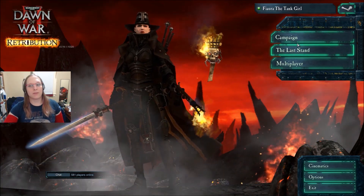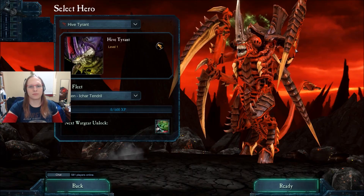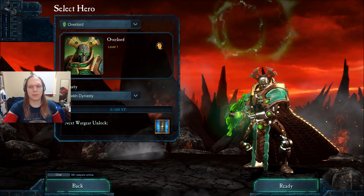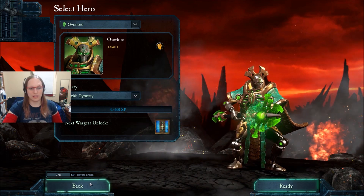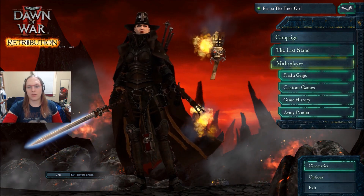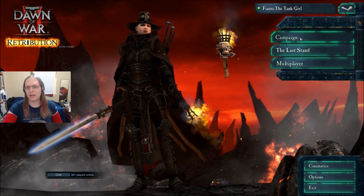You have three options for play. You still have the Last Stand option, which was introduced in the second expansion — that's the cooperative option where you can play virtually anyone. They actually recently released the Necron Overlord, like in the last two months. So it's a game that's still receiving updates while you're waiting for Dawn of War 3. You've got your regular multiplayer versus each other, your army painter's still here, and then you have the campaign.